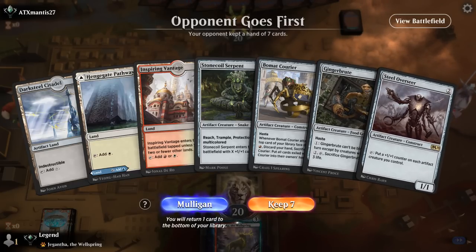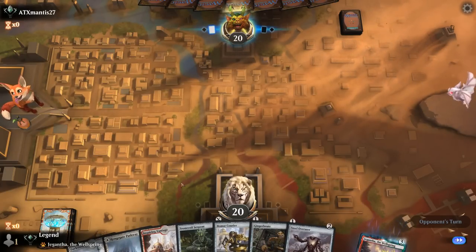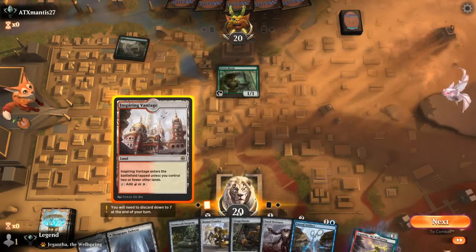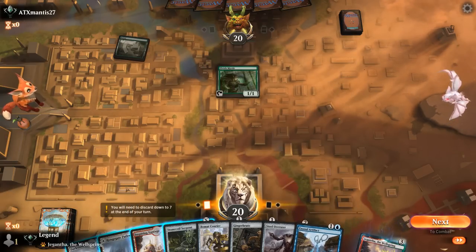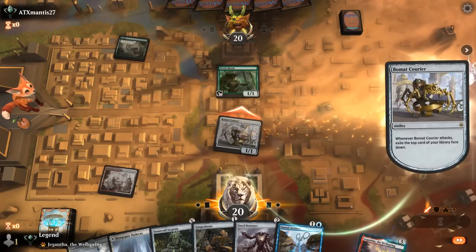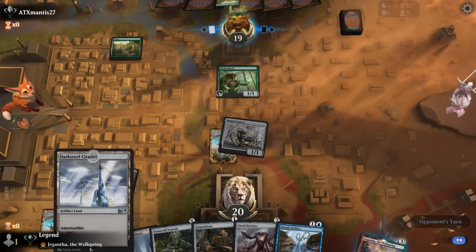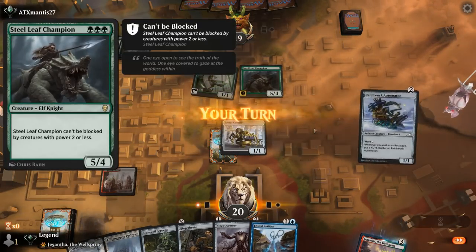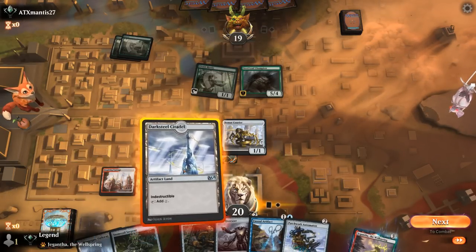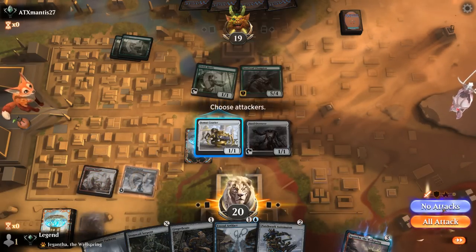We're on the draw with Steel Overseer as our main payoff. Turn 1 Beaumat Courier is also quite nice with red mana to potentially sacrifice it. Facing Elvish Mystic, always a scary start. We have Citadel so I could En Sol Artifact it, although I wouldn't be able to attack. So we wait on that for a turn — next turn go Citadel plus Overseer, then the turn after maybe En Sol Citadel and attack. Opponent's on a Stompy deck, potentially Elves. Turn 2 it's a 5/4 already blocking Beaumat Courier, not where we want to be. An indestructible Darksteel Citadel as a 5/5 can hold off some early attacks.